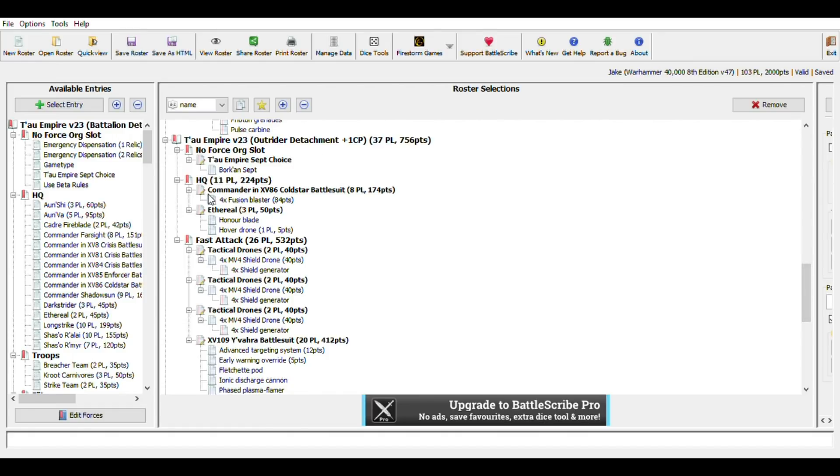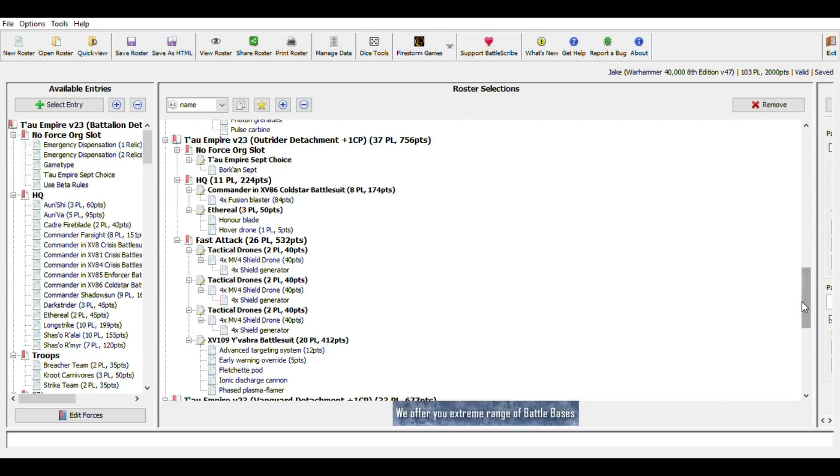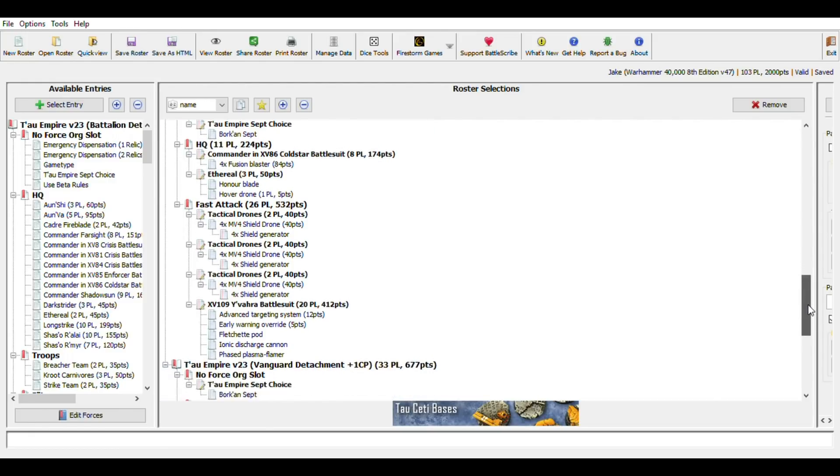The next attachment is an Outrider for Bork'an. There's another Coldstar with four Fusion Blasters. The Ethereal still has the Hover Drone — I got to the end and had five points left, so Hover Drone it is. I could put a markerlight on a fire warrior Shas'ui but we have enough markerlights. I prefer the simplicity of not having everyone with markerlights — it makes the list easier to actually play.